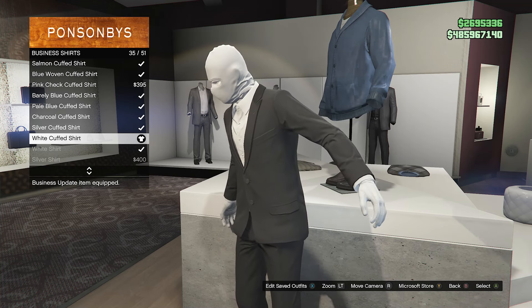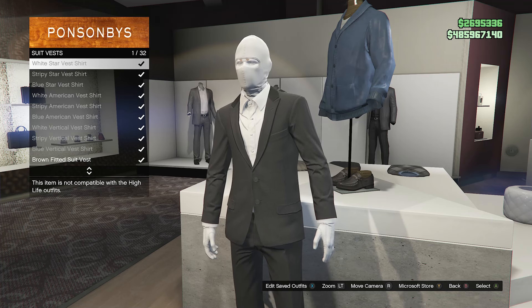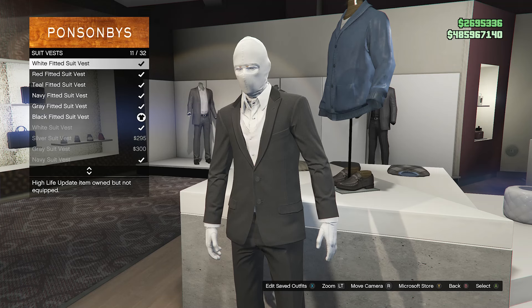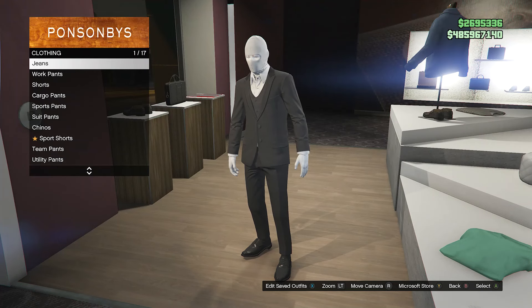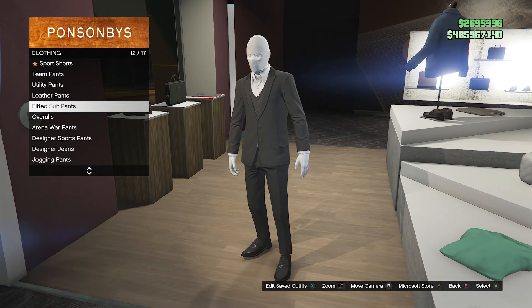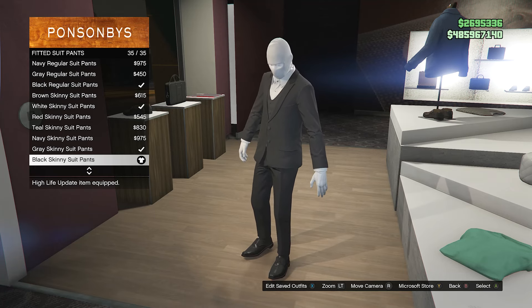When you equip the white cuff shirt, back out of business shirts. Go down to suit vest on slot 58 and equip the black fitted suit vest on slot 16. Once you have that, back out of the top section. Go over to your pants, go down to fitted suit pants on slot 12 and equip the black skinny suit pants on slot 35.